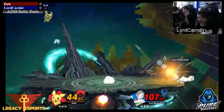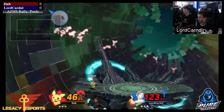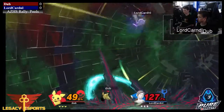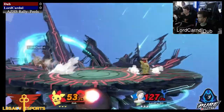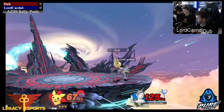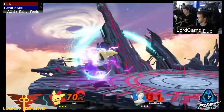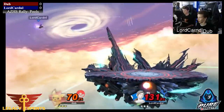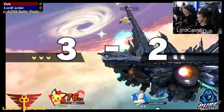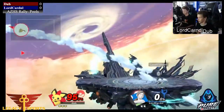Wii Fit's going to look to kind of space back for a little bit and figure out how he wants to approach Pichu. He gets a down-B there looking to close the stock out with the Lightning, but he's not able to get it — 125% for Wii Fit already. Pichu is kind of fishing out there — finds the Lightning Spike! That was insane! Really good play from Dub off the budget.